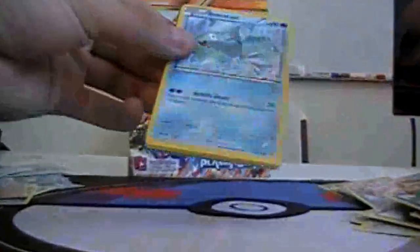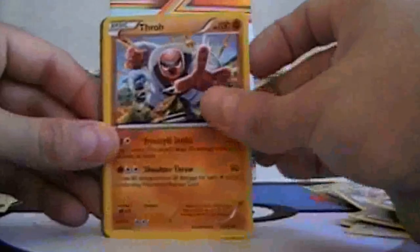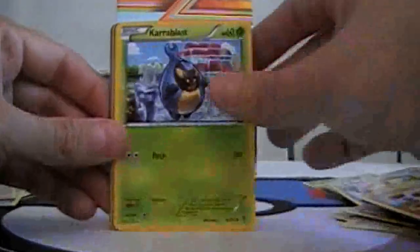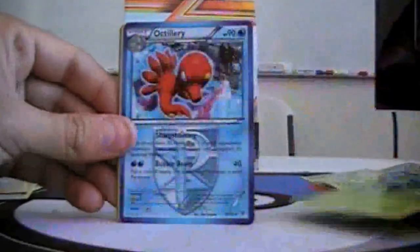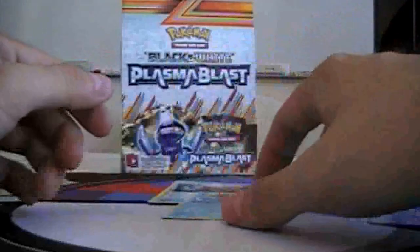And for our last pack: Remoray, Pro, Surskit, Kerablast, Gowlet, Octillery, Claw Fossil, Energy Retrieval, Reverse Masquerine, and Suicune.